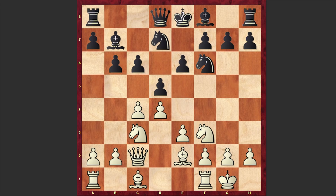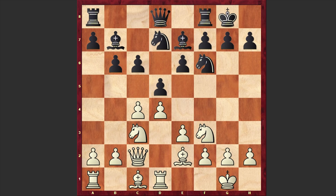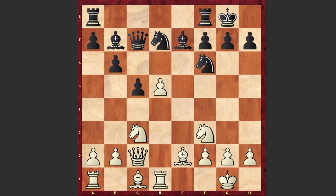Black is choosing a very solid setup: Bb7, white castles kingside, Rd1, Black also castles kingside, and we have e4, dxe4, Nxe4, Qc7, Nc3 and c5. Black is challenging white's center and wants to open up the light-squared bishop's diagonal, but now we have d5, b5, and after exd5, cxd5, white is managing to get an isolated passed pawn on d5.